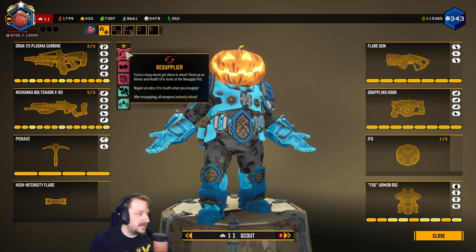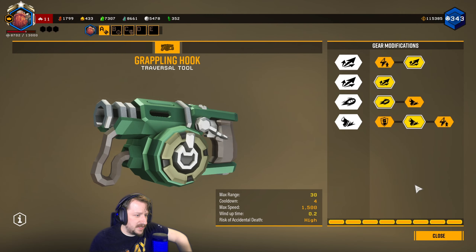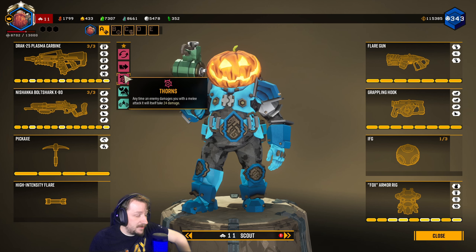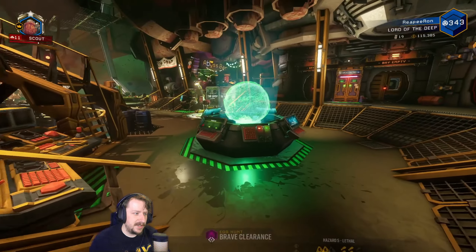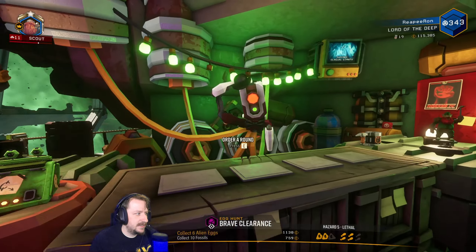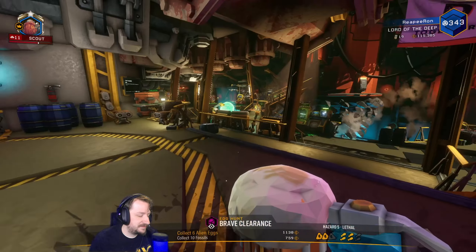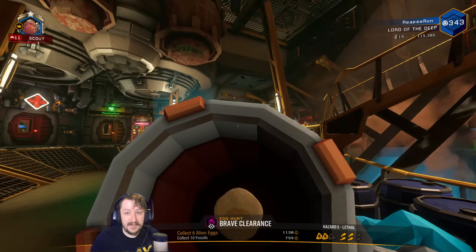For Perks, I'm going to be running Resupplier to get resupplies back faster - very useful. Unstoppable because it pairs really well with Momentum; this pretty much gives us the effects of Dash whenever we use our Grappling Hook, so we don't get slowed down by things like Deep Snow, Sandstorms, or Goo. Thorns to keep a little stuff off me. Beastmaster to get a Steve. And Heightened Senses to not get grabbed by Leeches. We don't really need things like Dash on Scout. Usually in multiplayer I'd be running Iron Will and Field Medic instead.